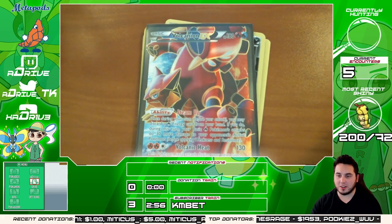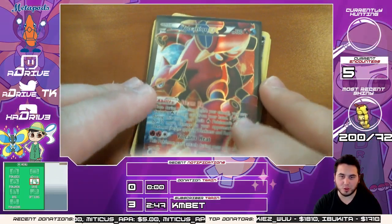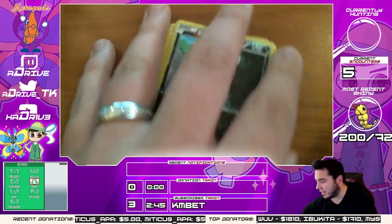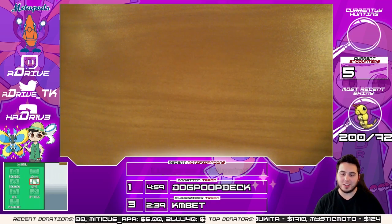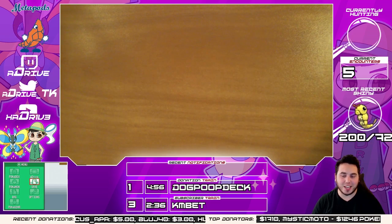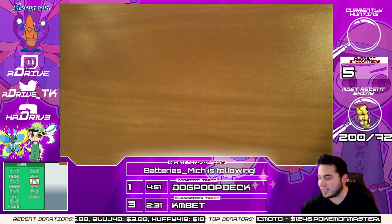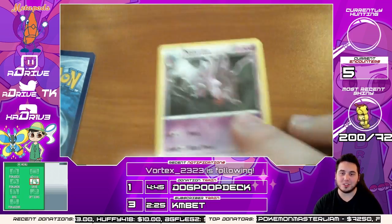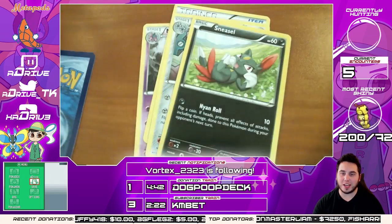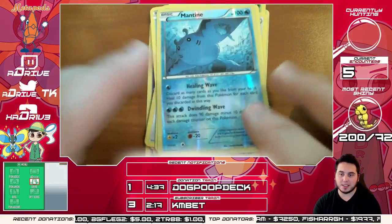I need to see if anyone tweeted that at me — there it is, we got some tweets! You guys know I'm going to retweet you if you send me some cool stuff. Volcanion EX — I got one more pack here until we jump back to shiny hunting. We've got a Nidorino, a Special Charge, a Klang, a Sneasel, a Yanma, an Aipom, a Clauncher, a Fletchling, and Mantine. Reverse holo — and the rare is a holographic Shiny Bisharp.